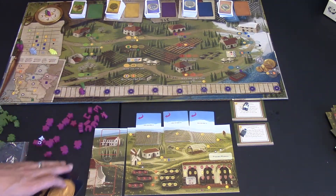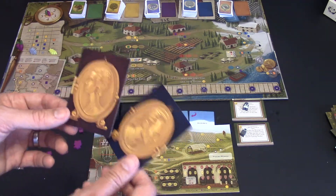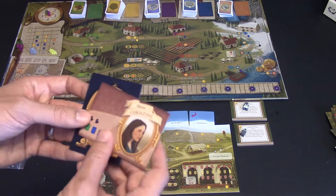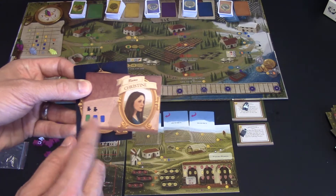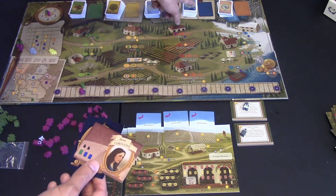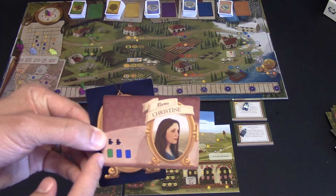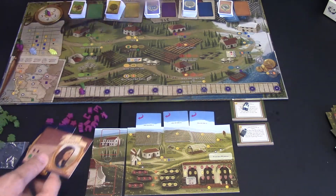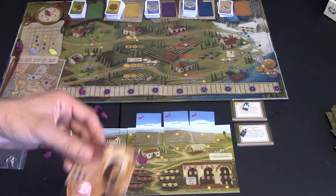To start the game, everyone is given a mama and a papa card. The mama card tells you what you start off with — it's color coded: vines, summer customers, wine orders, winter customers, and buildings. My mama left me one vine card and two winter cards, so I take those from the deck and add two workers to my worker pool.